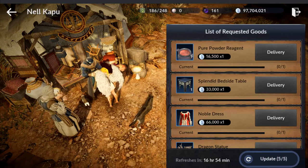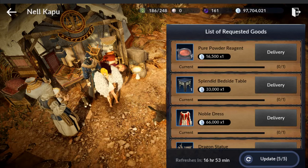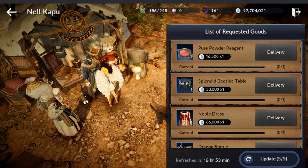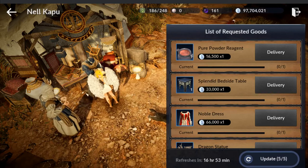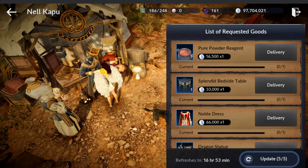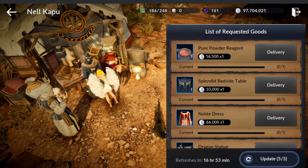If you have your people and you're good with resources and wondering what to do, put them to work. Make this another avenue of getting silver in the game. So they can craft these items, you come to Nel Kapu, and it looks like he just needs one. This is one option to get more silver.